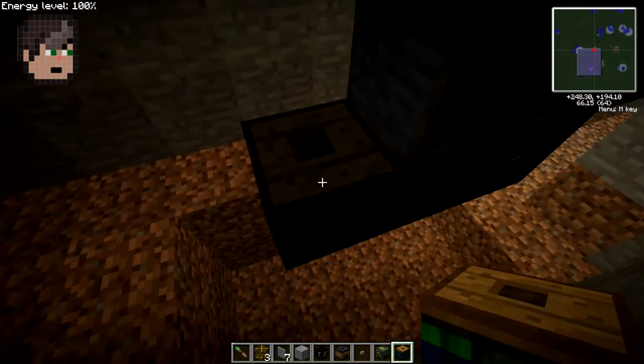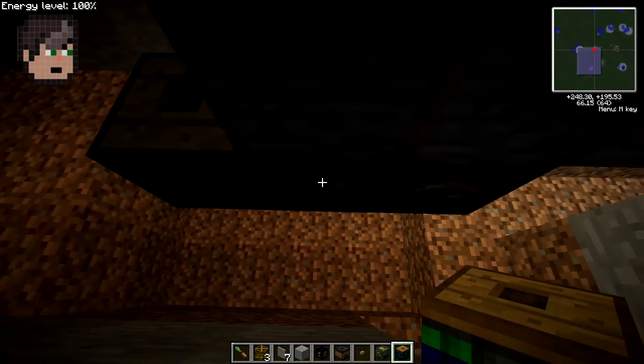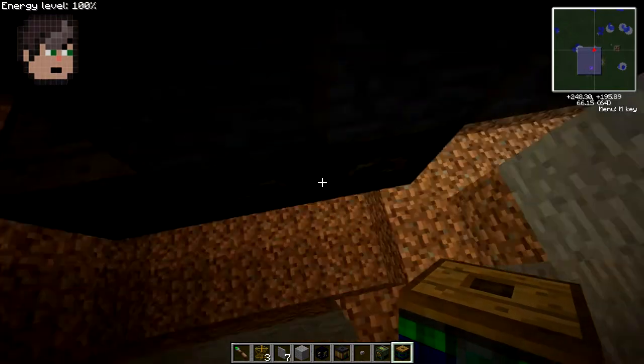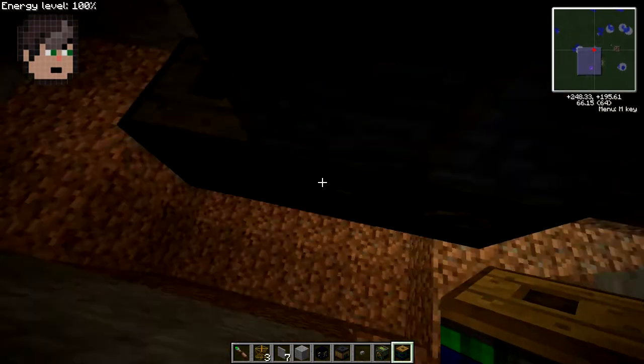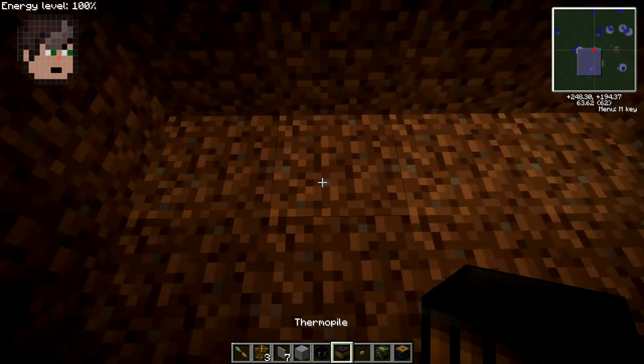I've placed a bat box here. This will store the energy that the thermopile creates, distributed to this block, which will then give it to that block. So all of these three blocks will have equal power — distributed power, whatever you want to say.